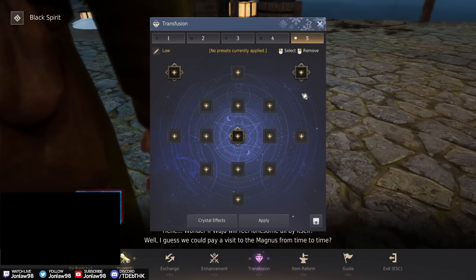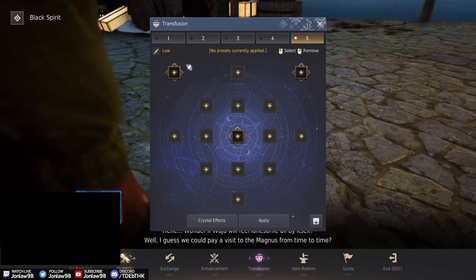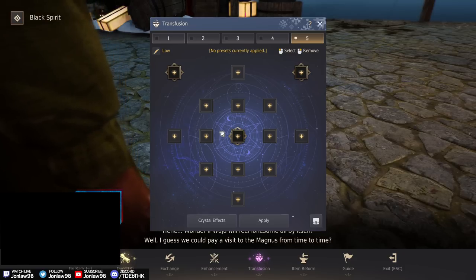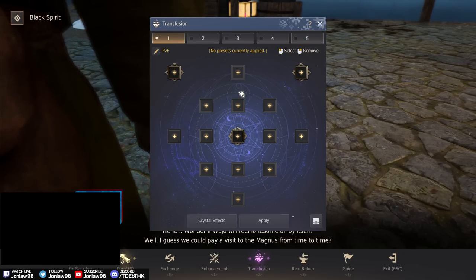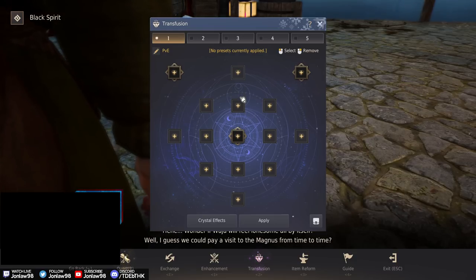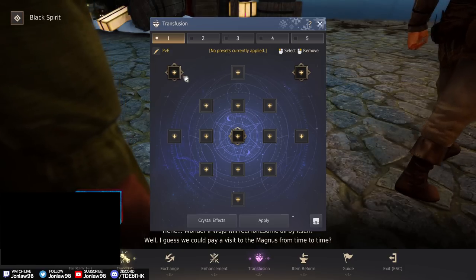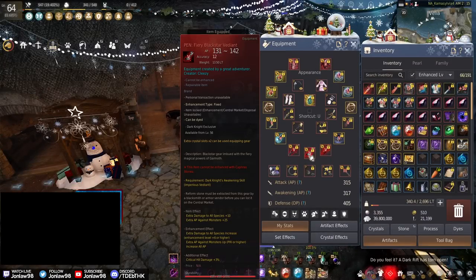I have a crystal set for when I'm on a seasonal character with cheap crystals I wouldn't really care about breaking. I very rarely die to PVE, and if I do it'll be on my main trying new stuff. With that said, let's start with the PVE preset and figure out how the system actually works.